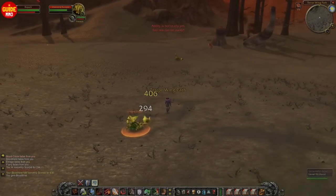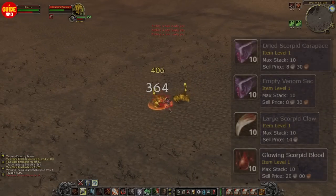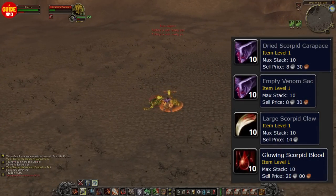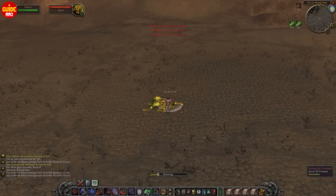Another solution would be to go to Burning Steps. In Burning Steps, you can kill these scorpions — 3 different grey items and 1 white that vendors for more than 20 silver. You can kill any scorpion all over the zone, but I just prefer the ones to the east of Burning Steps.